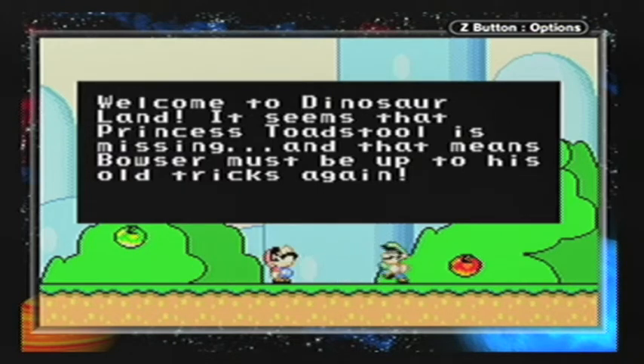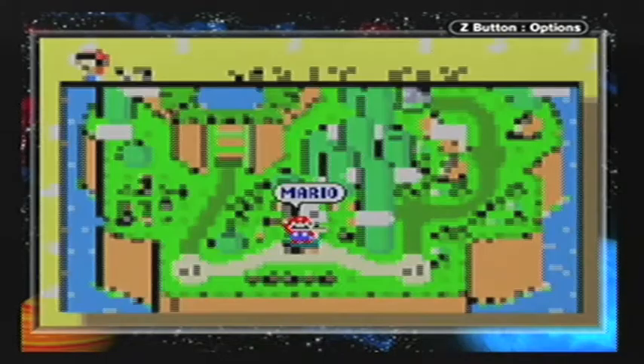I really don't believe in using emulators for anything other than Mario Advance. It seems that Princess Toadstool is missing, and that means Bowser must be up to his old tricks again. The voice turned more epic halfway through it, but whatever.